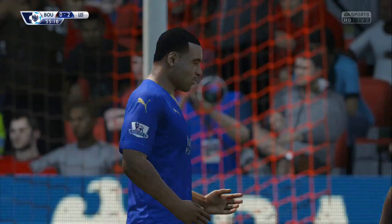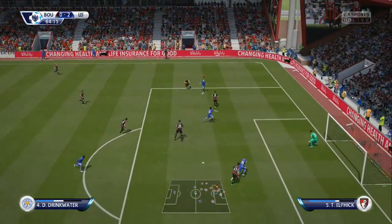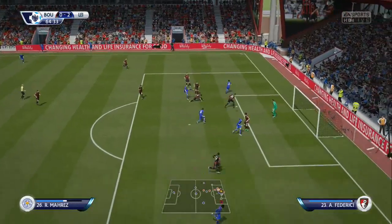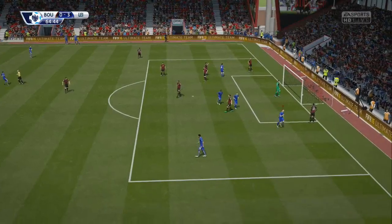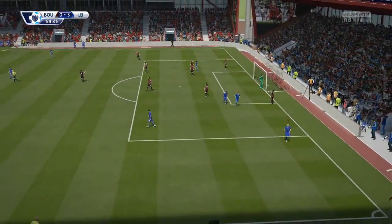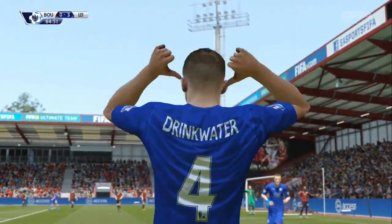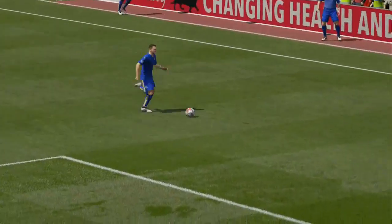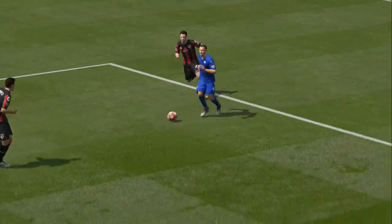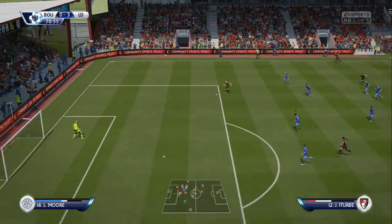Good block from Wes Morgan as Bournemouth threatened after 55 minutes, but they get the corner which doesn't work out. Drinkwater comes through — how on earth he got through that and actually scored, I have absolutely no idea. You'll see from the replay it was a very minor deflection on the shot. He took it round the defender, couldn't get blocked off, and the slight deflection takes it to the bottom left-hand corner — 3-0 to Leicester.